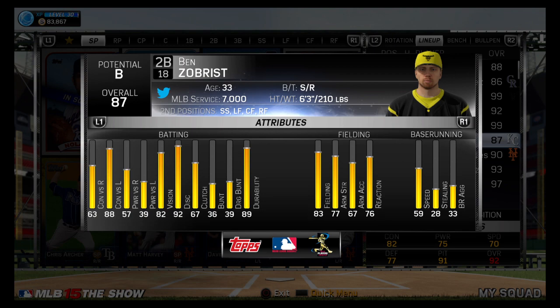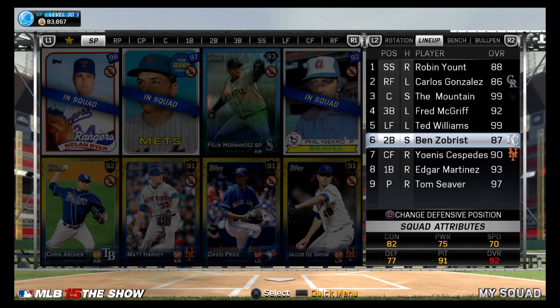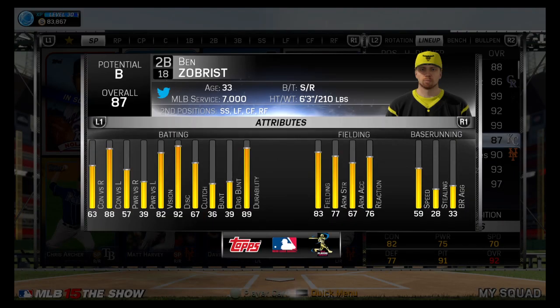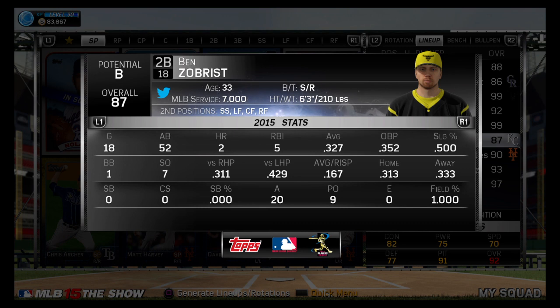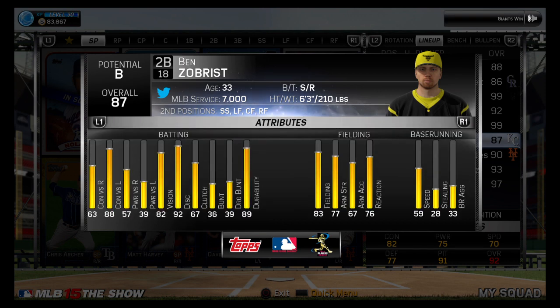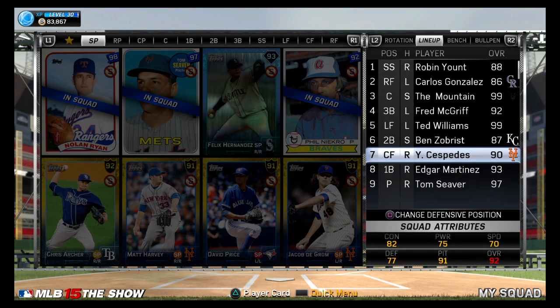Another guy I recommend getting if you can afford him is Ben Zobrist. I also recommend Carlos Gonzalez. Ben Zobrist is a switch hitter and he can play a lot of positions. .327 average, 5 RBIs, 2 home runs, played in only 18 games for me. But I do recommend him — he's a clutch hitter and you can put him at practically any position in the outfield or even shortstop.